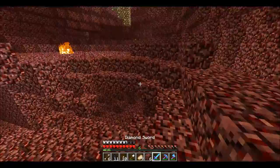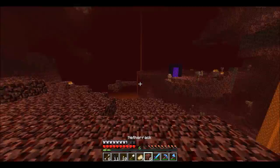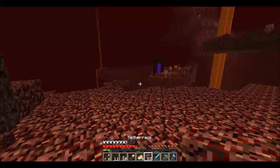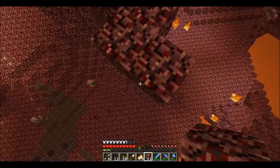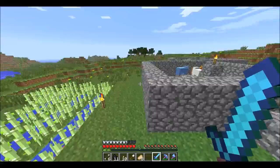Let's head back. We need blaze rods for the brewing stand. We're also gonna need to gather nether warts — that's the main ingredient for most potions. All right, we have reached land. Let's head back. That was a shame we didn't find a fortress.